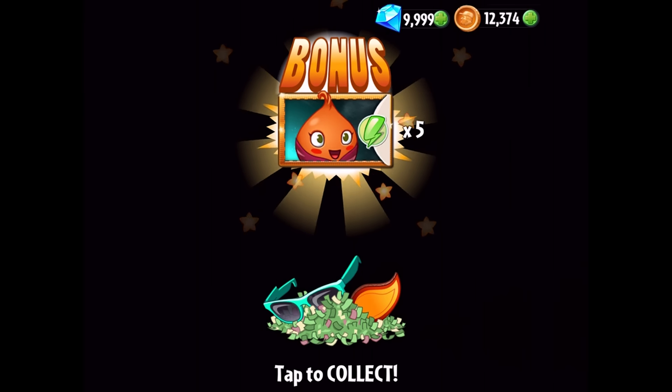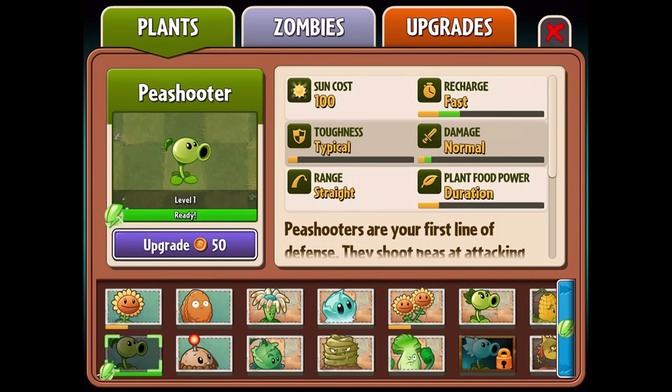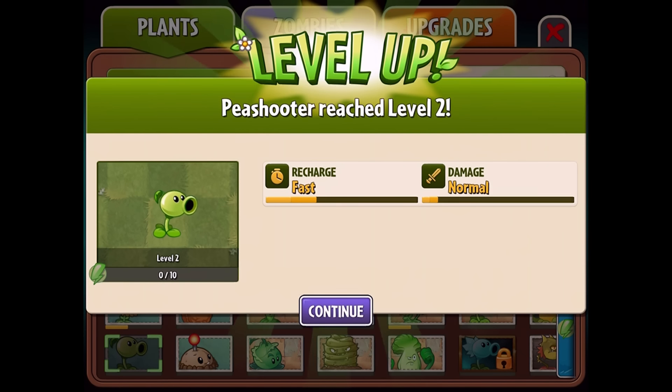We also earned a bonus seed packet for our Sweet Potato. You can jump back into the Almanac, and you'll see the Peashooter here is all good to go. If you look at its recharge and its damage, you'll see that there's an extra green bar here, which is showing how much you're going to gain by upgrading. So if we go ahead and hit the upgrade button — just that easy. Already you've got a Peashooter that's going to be faster to get on the board, and it's going to deal more damage.